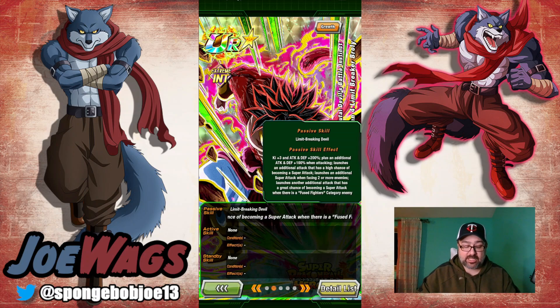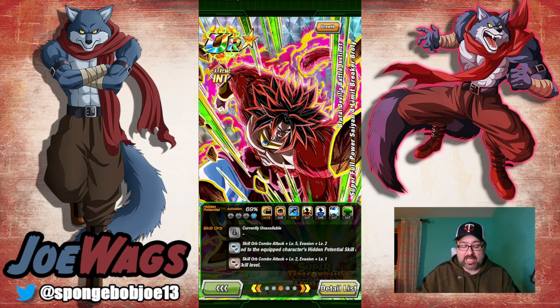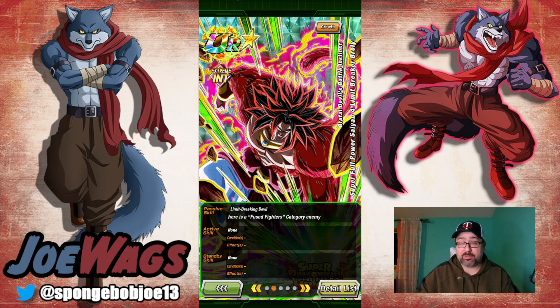He launches an additional with a high chance of being a super, a guaranteed additional super when facing two or more enemies, and another additional attack with a great chance of becoming a super if there's a Fused Fighters enemy — which is relevant for Zamasu fights. So against two enemies with a Fused Fighter he could do five attacks in a turn, but you're very rarely going to see that exact situation. They gave him all these conditional extra additional attacks. It would be better if he was infinitely stacking, but for four turns, if he quad-supers his defense could get kind of crazy.